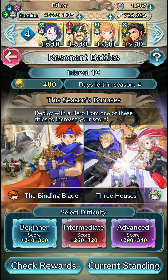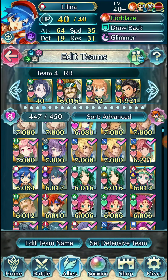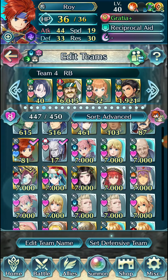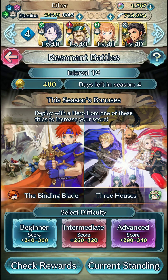Hello everyone, this is AetherDragon and welcome back to another episode of Fire Emblem Heroes. This week in Resonant Battles we're in Interval 19, and it's quite the tricky bonus rotation because the units I have as options — as you can see — there are zero dancers, which definitely complicates the clear a bit. We're not using items, so there's no Dancer's Veil, no Lightning Charm, none of that stuff.